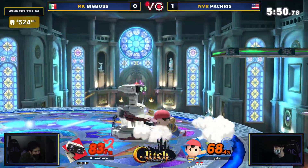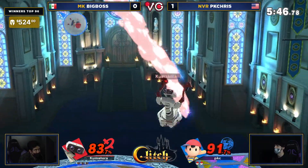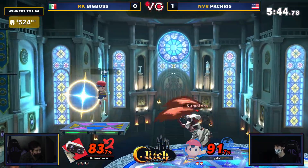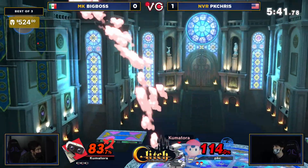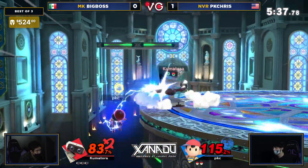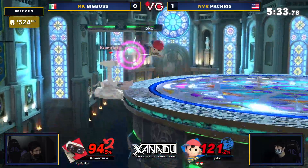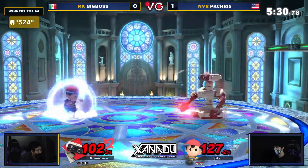Big Boss is racking it up. Dead even heat here — PK Chris and Big Boss working each other good. That up tilt up here, not enough. Kalos League is a big enough stage — PK Chris is able to dodge it and could not get the two-frame downer. Now PK Chris with the advantage.